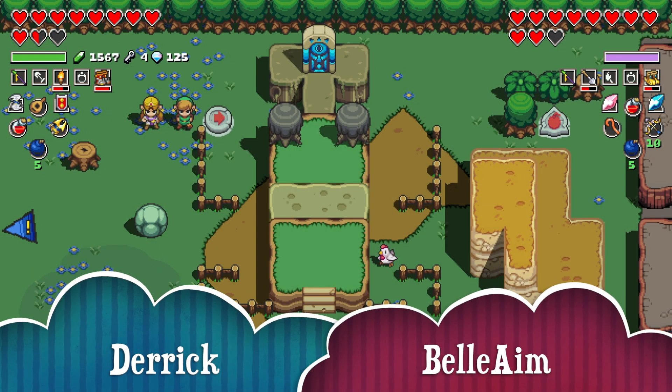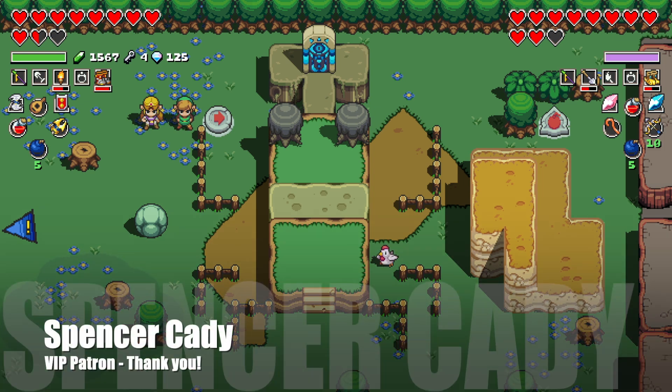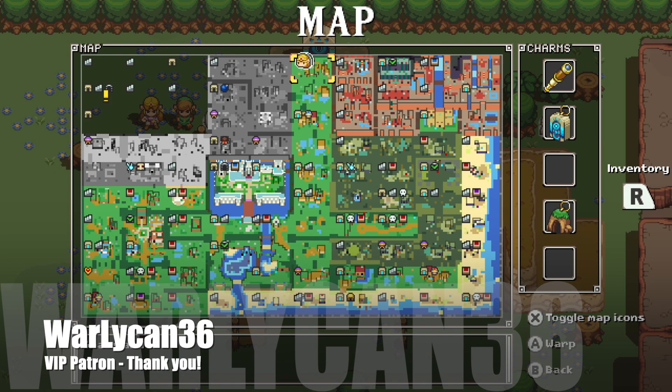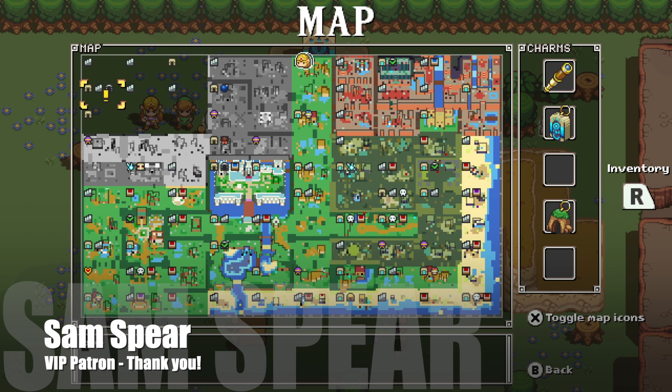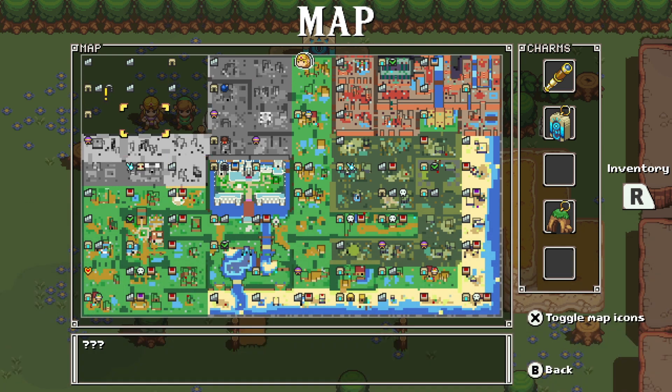Good day everyone, Belling here and so is Derek, and today we are back with more Cadence of Hyrule with Link and Soda. We are getting close to the end — if we look at the map we just have to fill in all these gray spots. There's the dungeon, but I have a feeling I'm going to be spending most of the day just getting all this filled in.